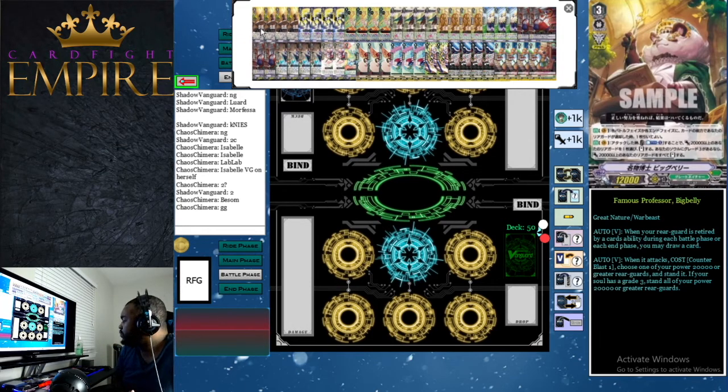First, we have four Famous Professor Big Belly. Big Belly has two abilities. The first is a vanguard ability: when your rear guard is retired by a card's ability during the battle phase or end phase, you may draw a card. This is really good because many cards in this deck retire during the battle or end phase, so you draw a card with Big Belly. It's very similar to how the G deck worked — placing skills on cards giving +5,000 and a draw-and-retire effect at end phase.